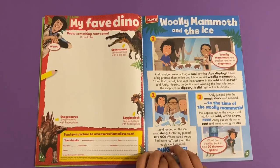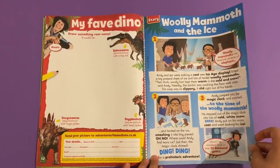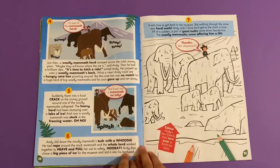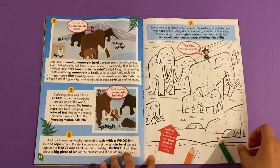Then you've got the woolly mammoth and the ice — so this is a story here about winter. And then you can even colour this cool picture here with Andy and the woolly mammoths. Mammoths are like elephants, you know.